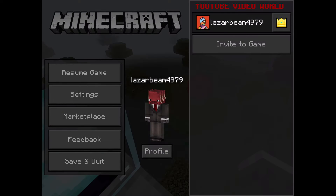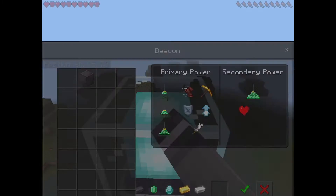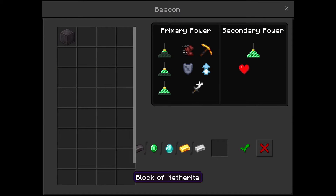Then you can go out, open your beacon, and it's easy — just put the block of netherite in your first slot. Then just double-tap it. This isn't clickbait, this is a completely super broken bug.